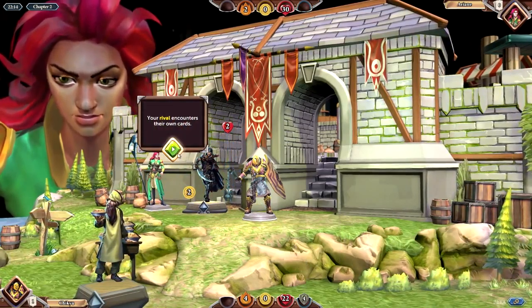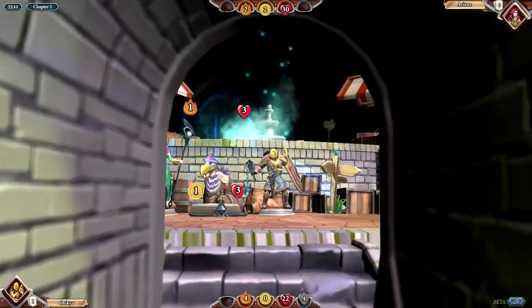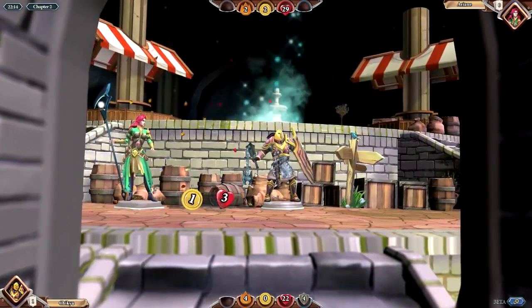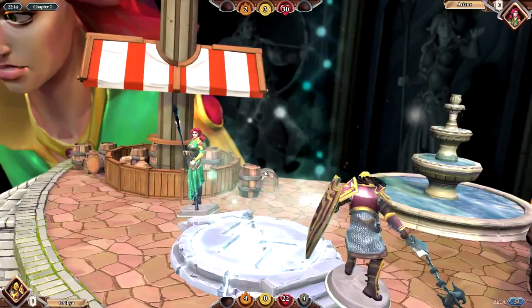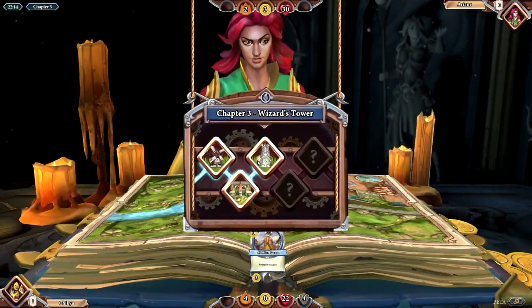Your rivals encounter cards of their own, then they get gold. So is it just like whoever can get to the end first without dying, or get to the end and then fight to see who's stronger? Maybe — I don't know. That was the end of chapter 2.